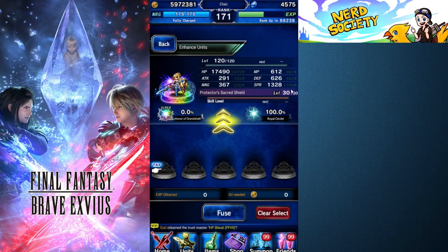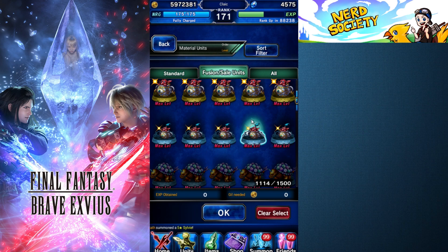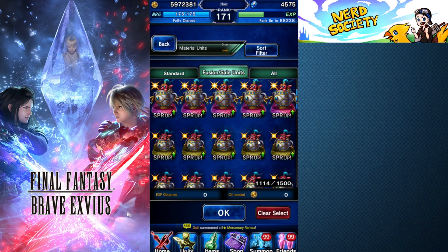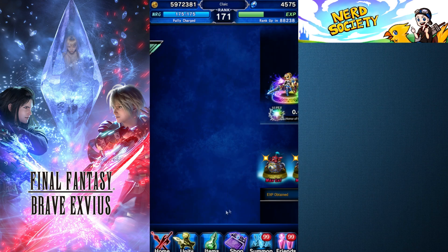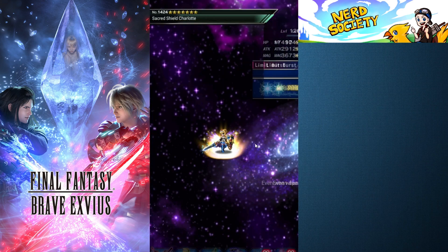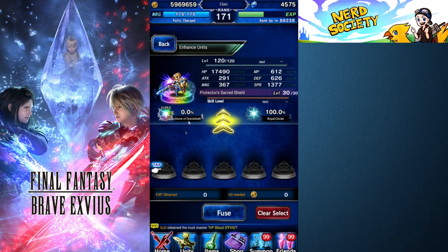Now I can go from 65 base all the way up to 80, which is going to be incredible. Let's take a look at our spirit right now — it's at 1,328. We're going to see if we have any spirit pots. We do, so we'll grab a couple and fill her up to 80 out of 80, then fuse that in. And we can see that we got a hefty increase there, which is pretty good.